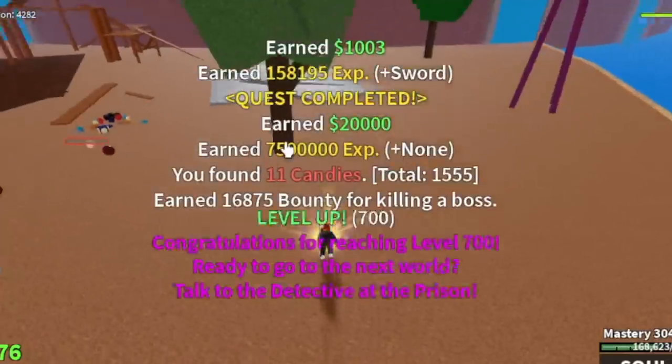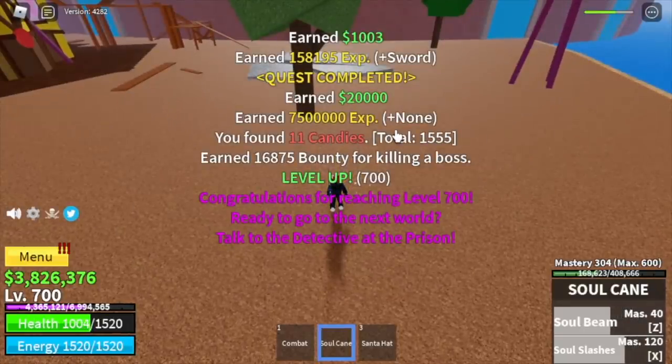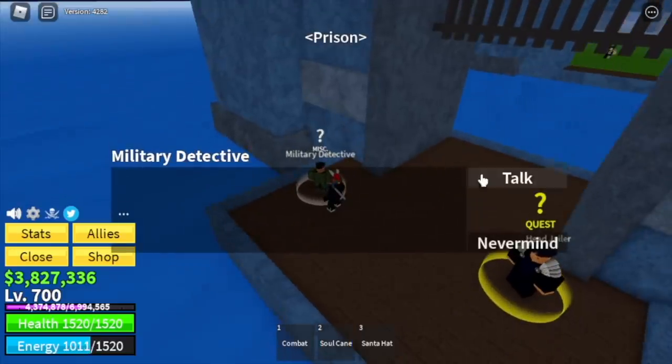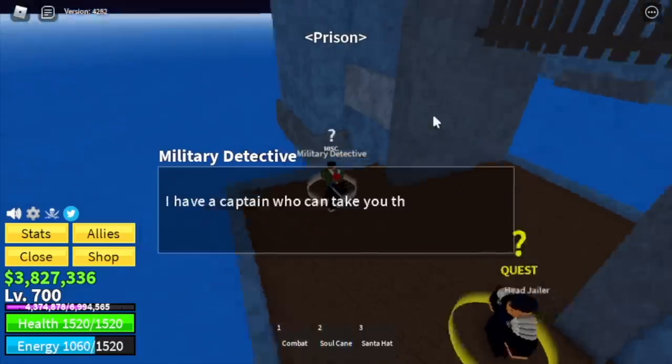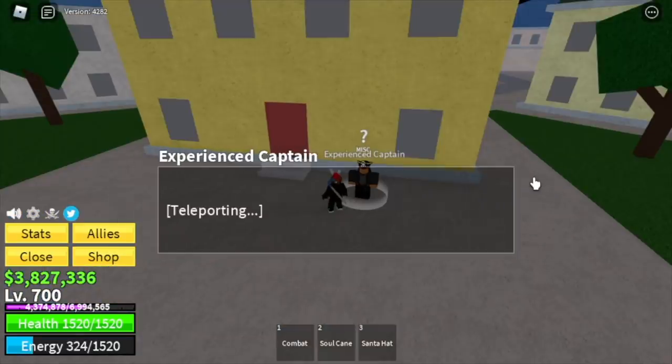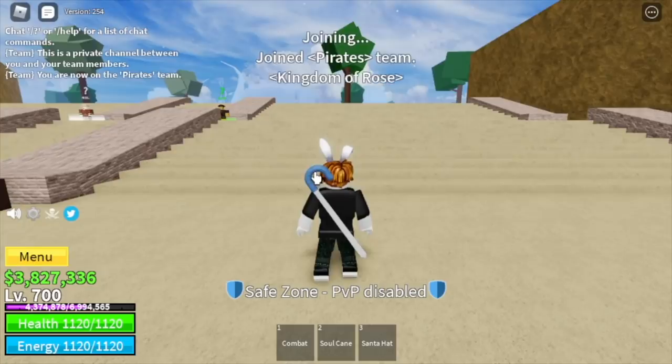So when you reach level 700, you will receive a quest. But before that, final stat check: 205 million defense, sword 1690. The quest will be activated in the prison, so make sure to finish it. And after that, he will send you to the middle town. Talk to the experienced captain. Welcome to the second sea.